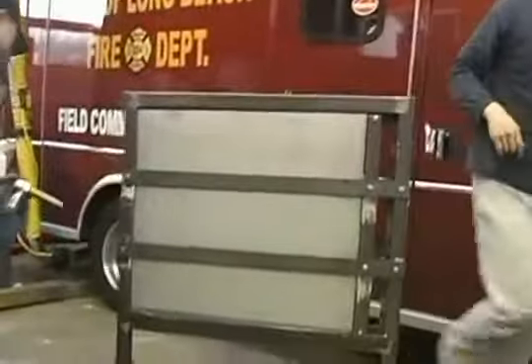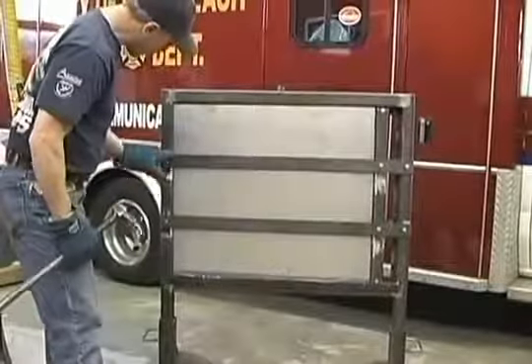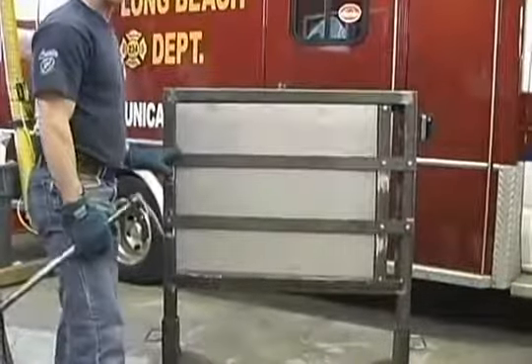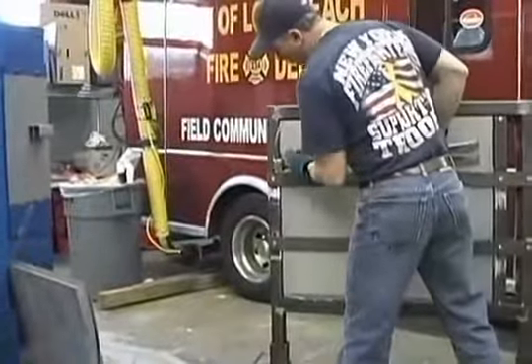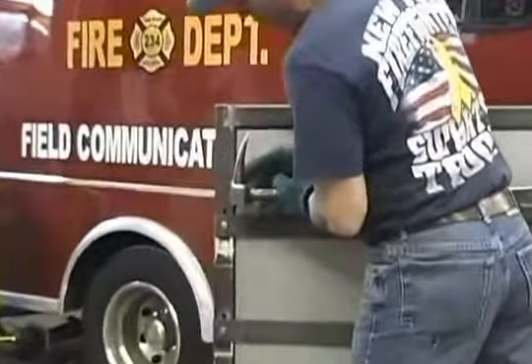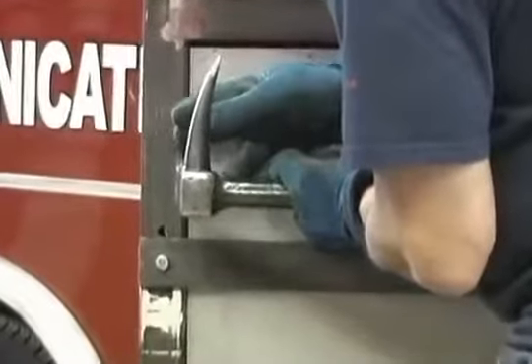What I have here is a simulator to show you. It's very tight on this side. If you get a door that's very, very tight, it's going to be hard for you to drive the adze in without driving it into the edge of the door. You're trying to drive it between jam and door — it may be too tight for that.